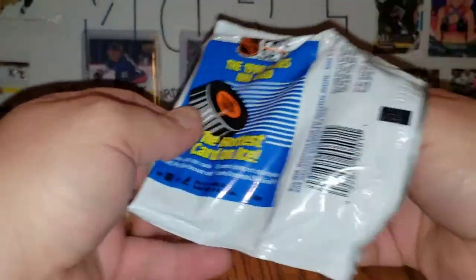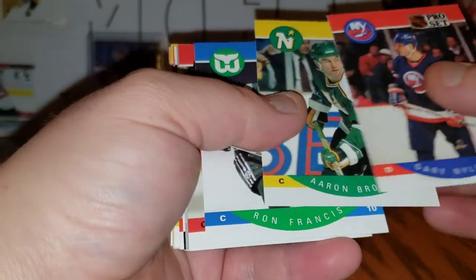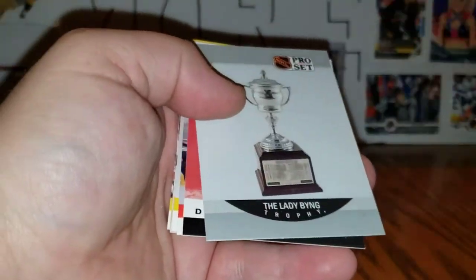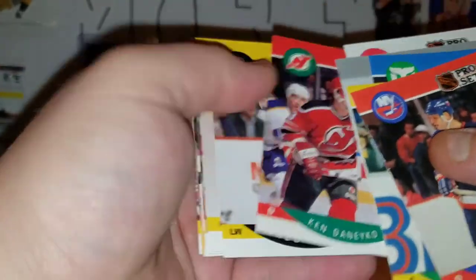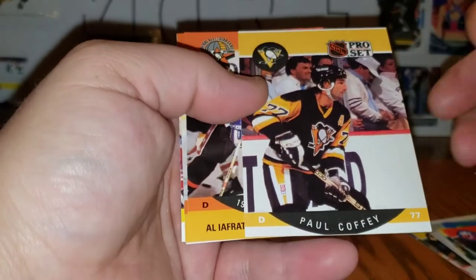This will be the last pack — we'll end it off with the half box. Gary Nyland, Aaron Brotton, Ron Francis, Jeremy Roenick — rookie card! Lady Bing, Steve Chase, Ken Danico, Greg Adams, Billy C. Wren, Brian Curran, Gary Roberts, Paul Coffey — now there's an off-cut!